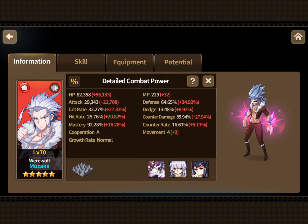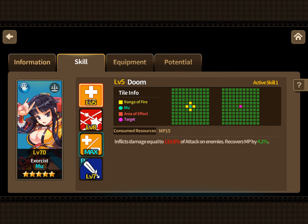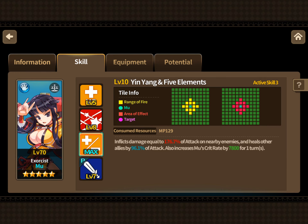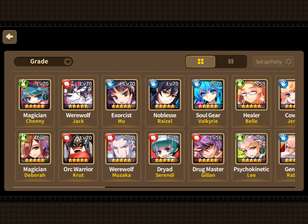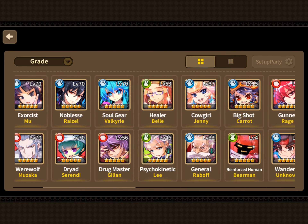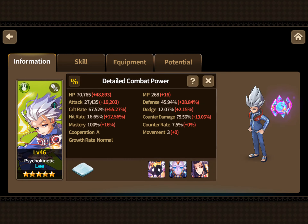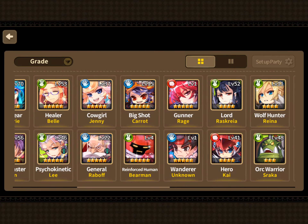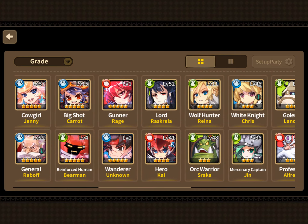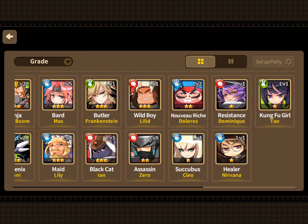Muzaka is going to help you get through the tower. Get Mu maxed ASAP — it looks like you're working at it, so get her ASAP. She'll help you get through the tower also. Lee's a monster and it looks like you do have his soul gear. You're looking in pretty solid shape for guild raids — just focus on Dominique.